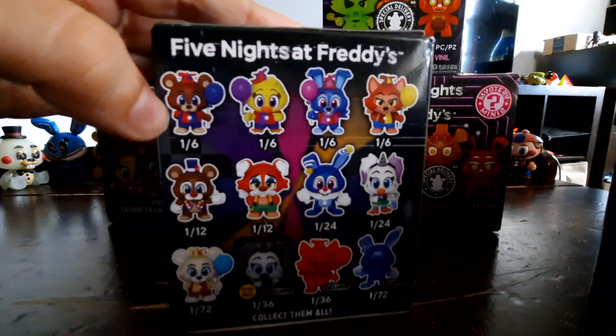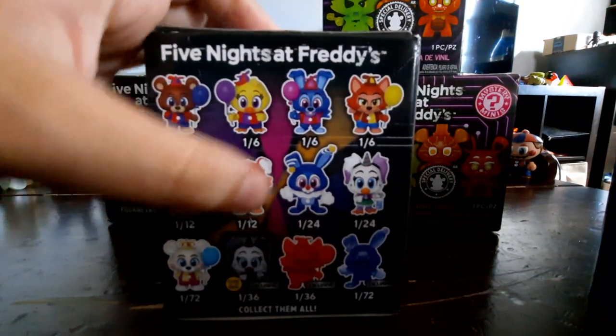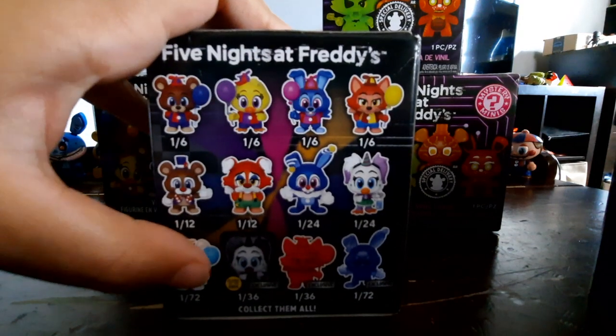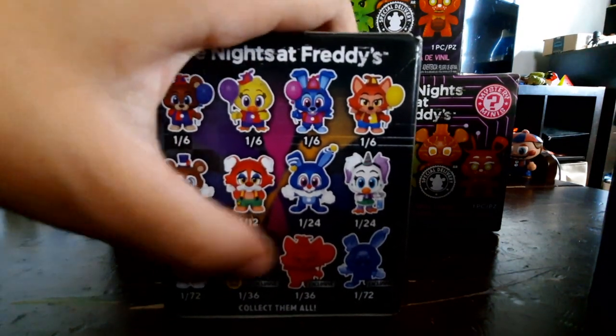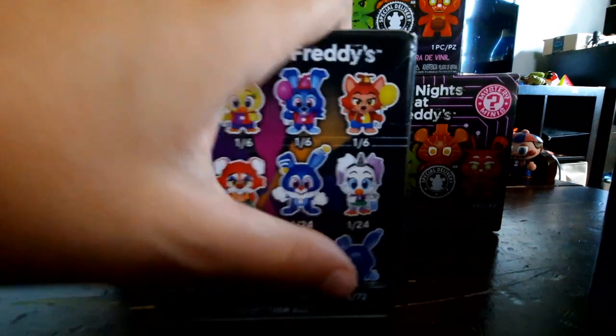The rarities: the original animatronics are 1 in 6, 1 in 12, 1 in 24, 1 in 72, the glow-in-the-dark, and these are Walmart exclusives. These are like the fully red one and there's a fully blue one.